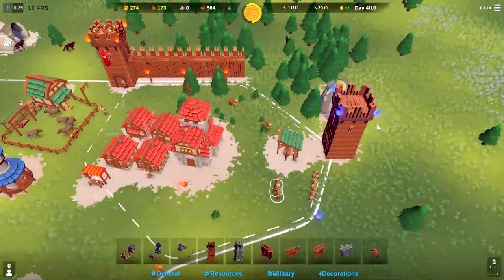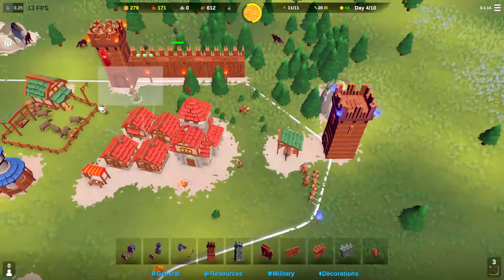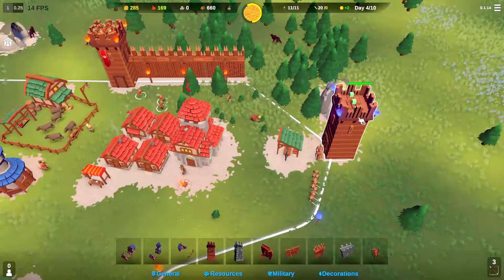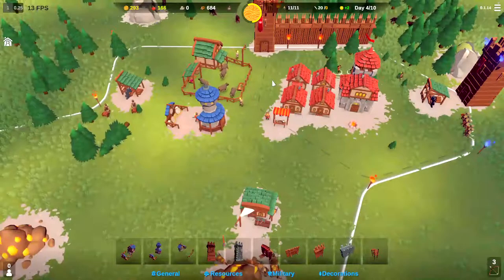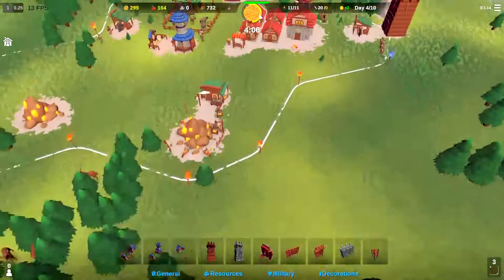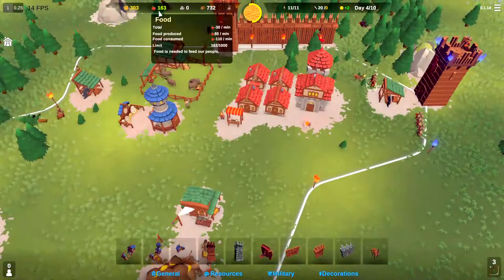We'll send those archers up there and then get these three archers and put them right behind them. We'll also need to get some more housing going here soon. We've got 680 wood, but we'll wait for the next day and then go ahead and put down that housing.